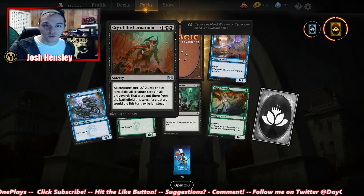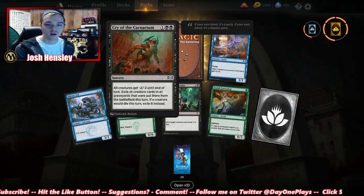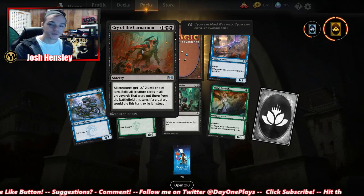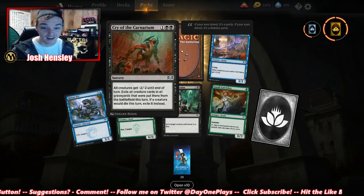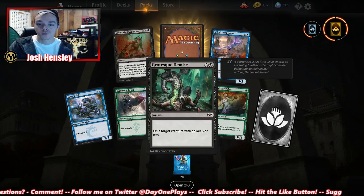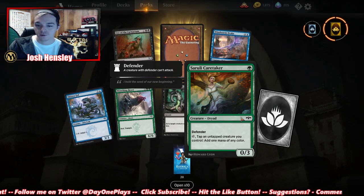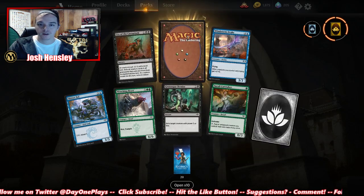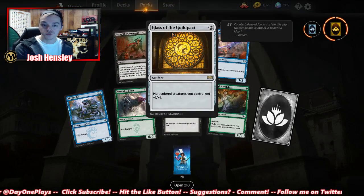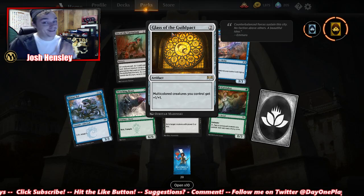Teysa Karlov — all creatures get -0/-2 until end of turn; exile all creature cards in all graveyards put there from the battlefield this turn. If a creature would die this turn, exile it instead. Target creature with power three or less. Caretaker — tap or untap a creature you control for one mana of any color. Glass of the Guildpact: multicolored creatures you control get +1/+1 — that's a Merfolk card.